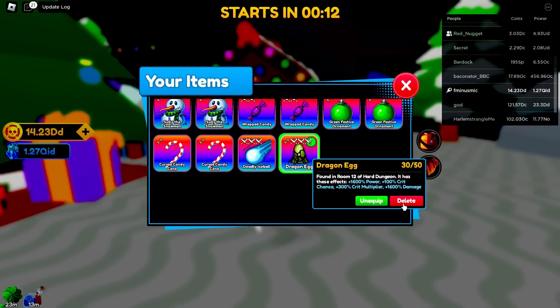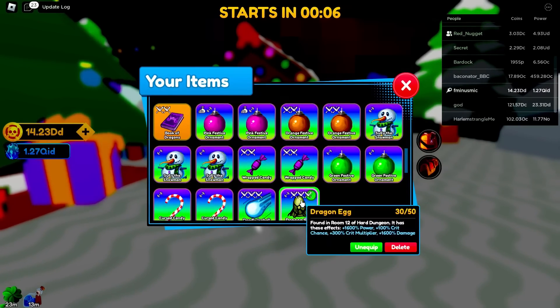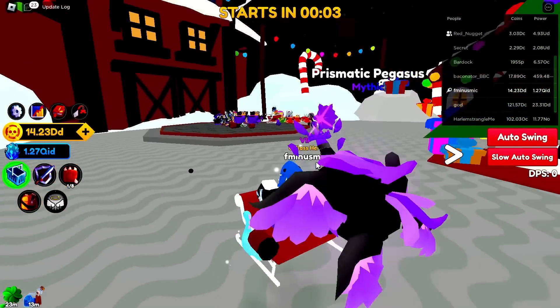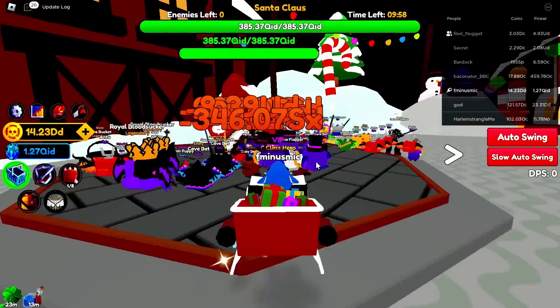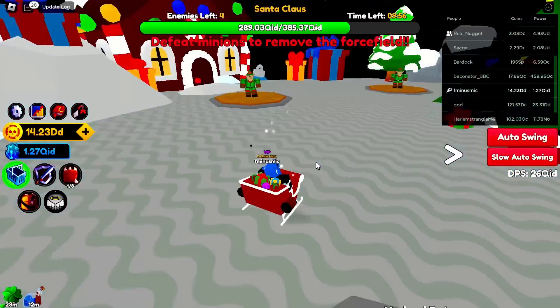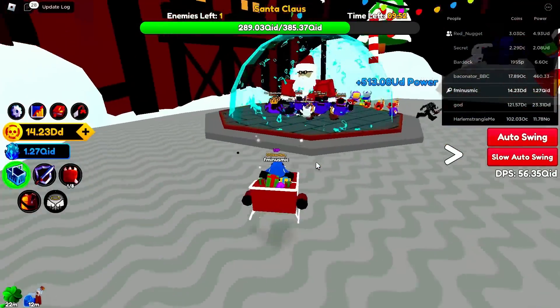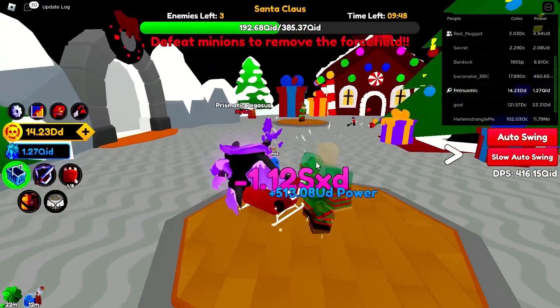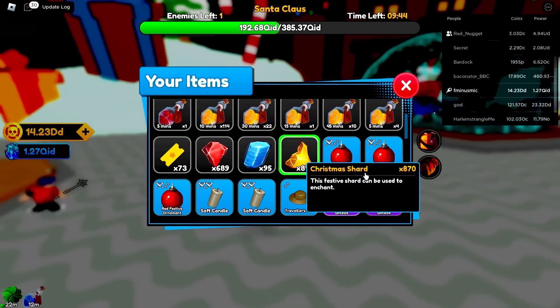My best new power relic in the game is the dragon egg - it used to be the traveler's hat at 1,300 power but apparently the dragon egg is better at 1,600 power. I didn't even know it gave that much power. We got Santa Claus in the raid! I'm going to try to kill all of these elves. Raid mode from the last update still gives you raid shards - these Christmas raid shards.